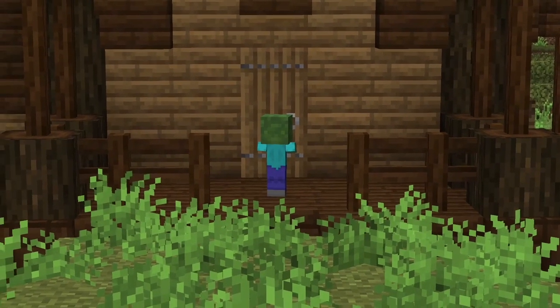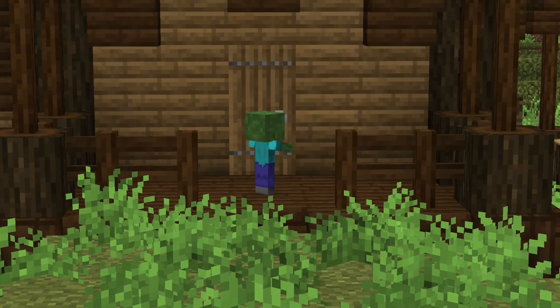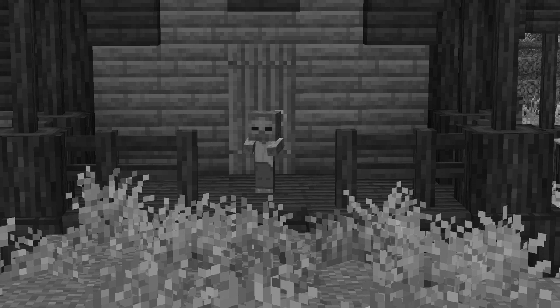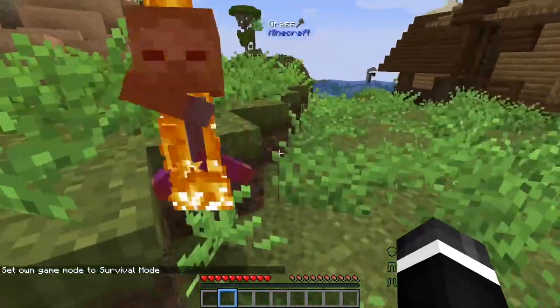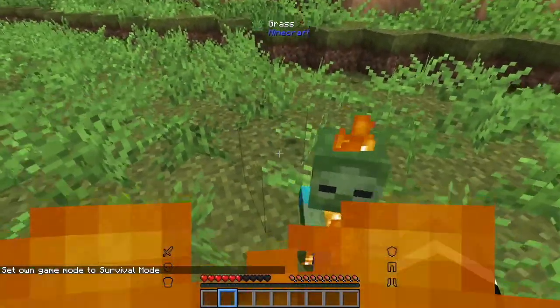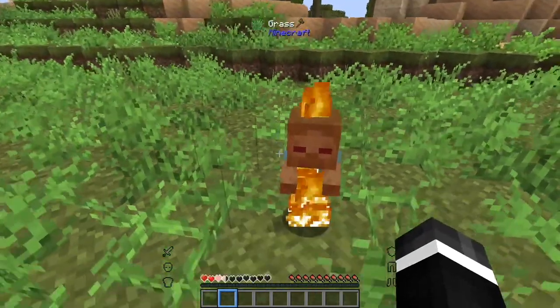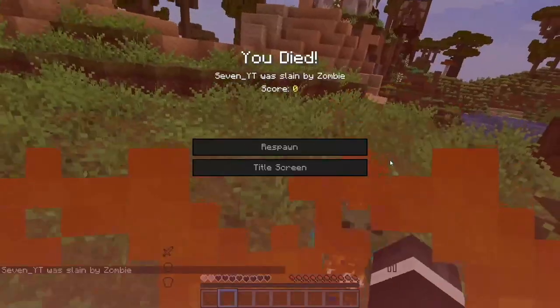Now the next specimen is the baby zombie. I'm just going to keep it simple with you. Your best tactic is probably just letting it kill you. This is the most dangerous mob in the game, and there's just no hope. So your best survival tactic is just letting it kill you and just lose everything, you know? Yeah.